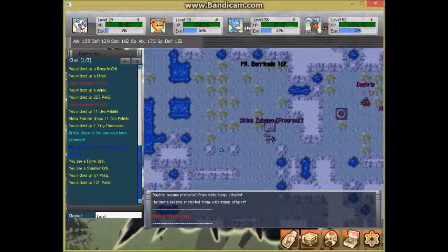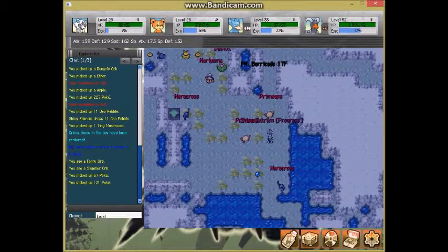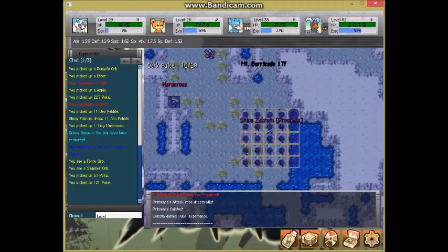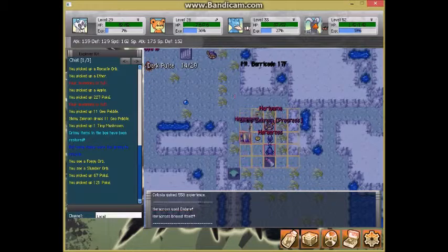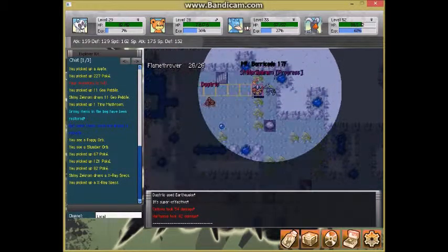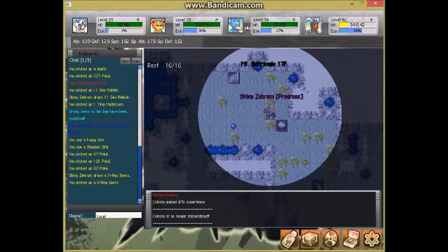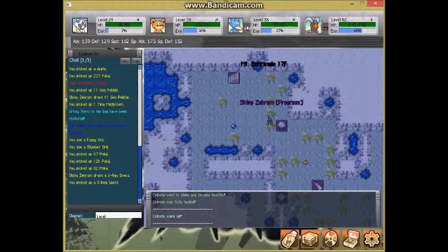Another thing to watch out for: Dugtrio have Earthquake and they're not afraid to spam it. We are surrounded by everything! Our percentage is really low — we definitely want to get those back. We're going to take a quick rest here. Our Stamina Band is sticky too.